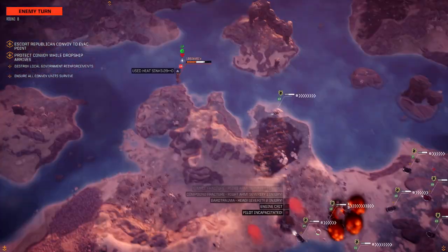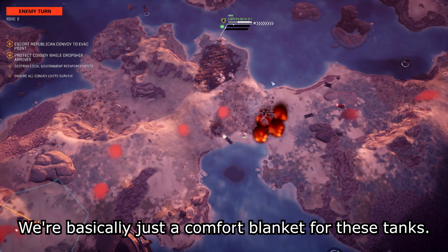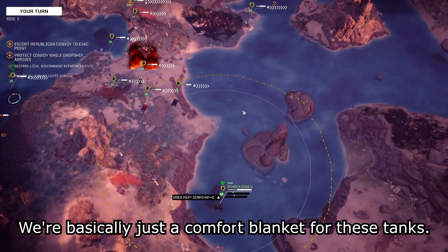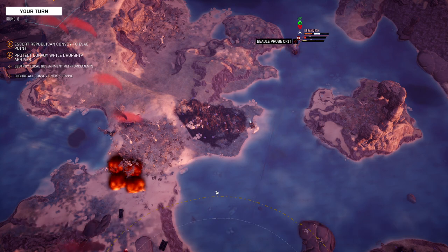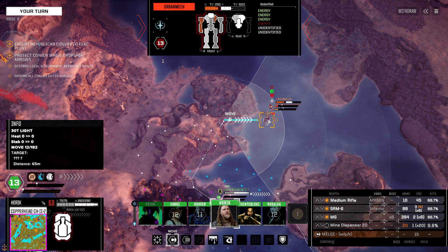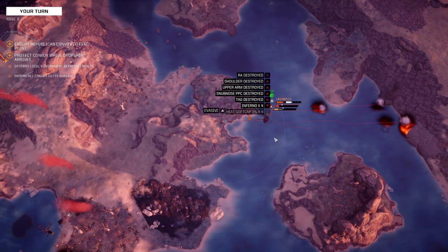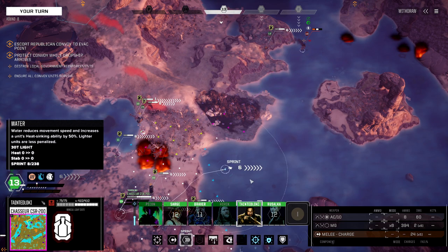Two units down. I don't think this convoy actually needed our help at all — Arrow 4 and four light AC-5s with through-armor damage? Yeah, they would have been fine. But it's easy payout. Beagle Probe crit — so he's got some electronic warfare in there too. Left torso is about to pop, right side has the PPC. Can't get a left flank, so let's just get the right flank. There goes — oh, it was a Snub-Nosed PPC! Would have loved to have had that. And we destroyed the Guardian ECM. Just ruining all the salvage.